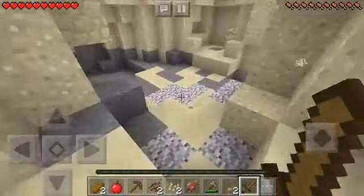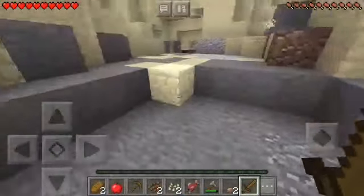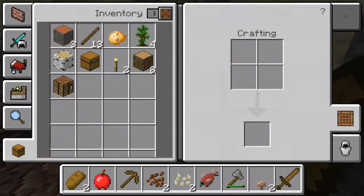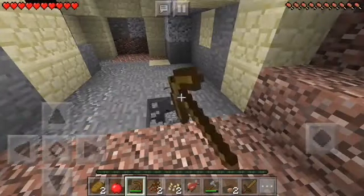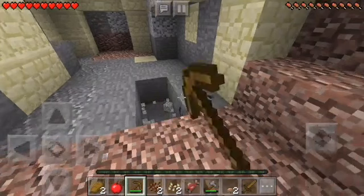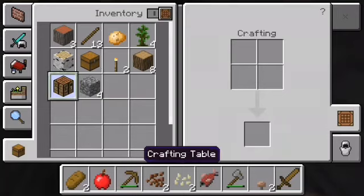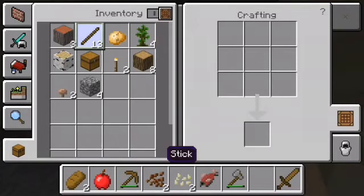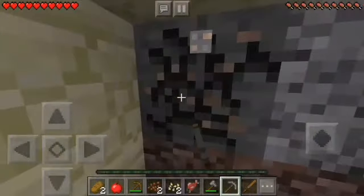We're just gonna explore some of this cave over here. It's making me lag a little bit. I see some iron over here — do I have a stone pickaxe? I do not, so we're just gonna grab some of this stone right here. Let's get our crafting table out and use it. Okay, we got a stone pickaxe. Alright, here we go.